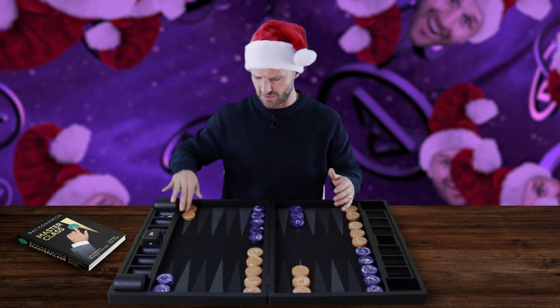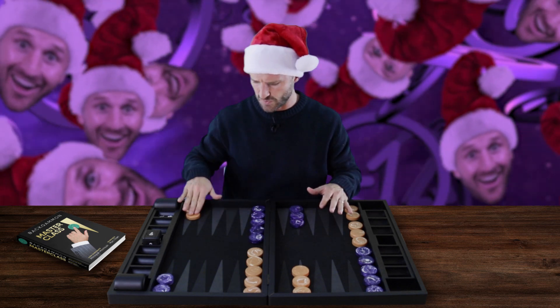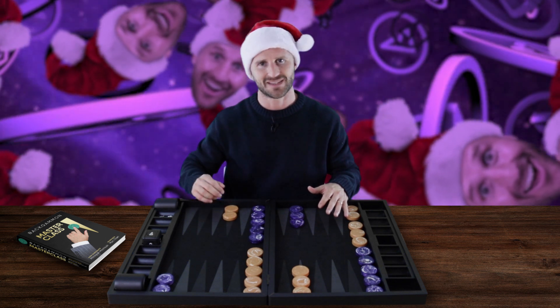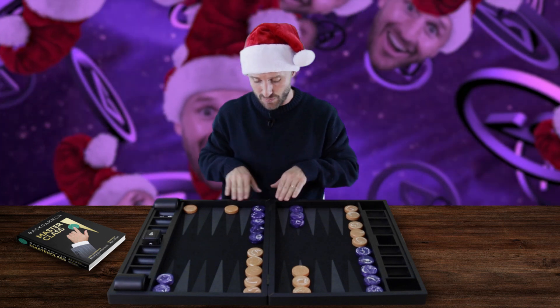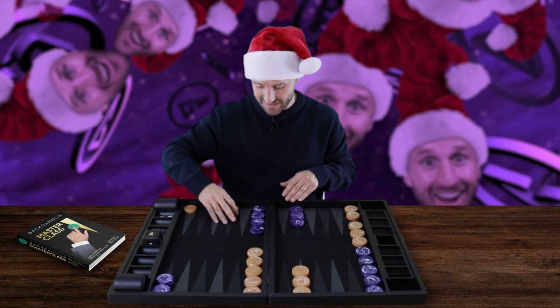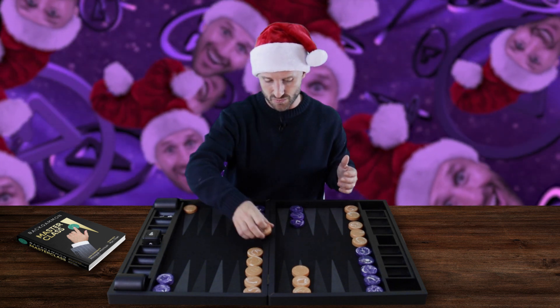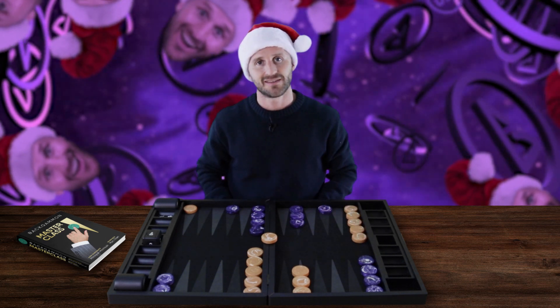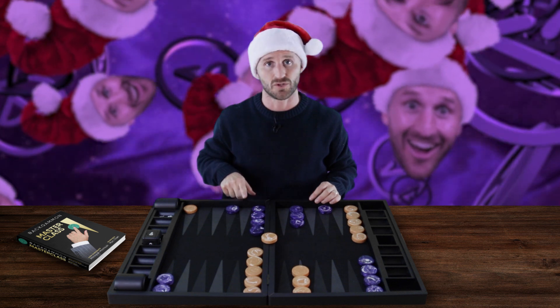We already covered splitting and making the anchor in other videos. Of course we want to split early on with the three and come to make this anchor. And when we split, I'm going to hit loose, because I'm fighting for the key points up here — I don't want you to get an advanced anchor. If I roll a 3-2 for instance, I'm hitting loose with the deuce and bringing down a three up here. That's my play because I'm fighting for the silver point just as I would for the golden point.